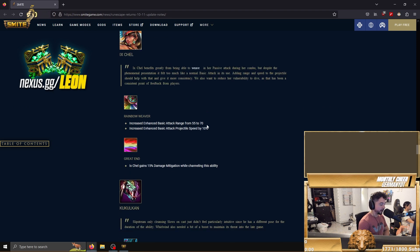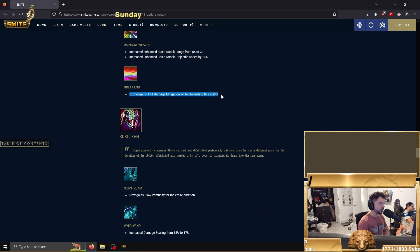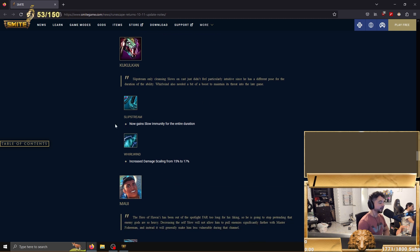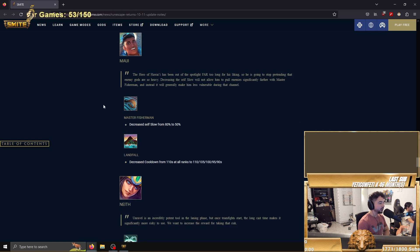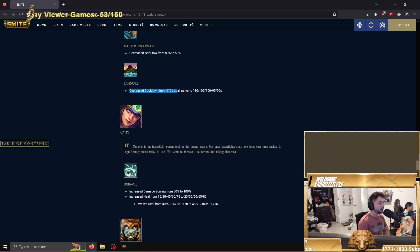Xing Tian actually got a giant buff — increased enhanced basic attack projectile. Nobody talked about this but I'm going to be abusing it. 15 damage mitigation while channeling the ability is crazy. Now gain slow immunity for the entire duration — I think it always should have been like that. Increased damage scaling in the whirlwinds from 15 to 17 helps a lot. Giant buff. Maui — we love to see it. Decreased self-slow from 80 to 50, so now you can drag them further. More movement during your one so you don't just get hit by every spell. Decreased cooldown from 110 seconds at all ranks scaling down to 90.